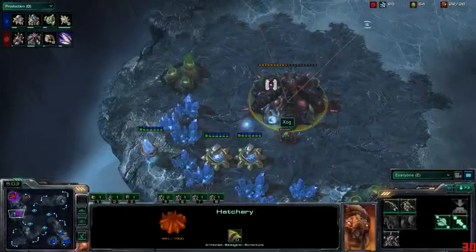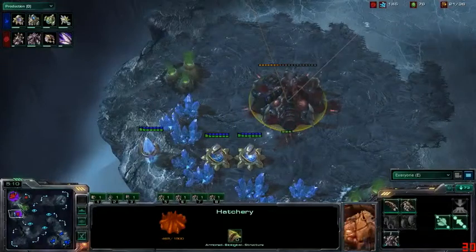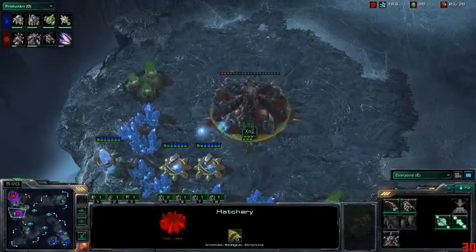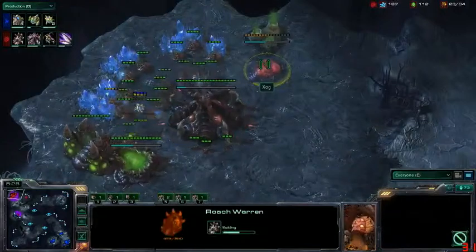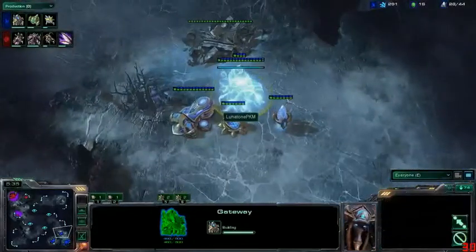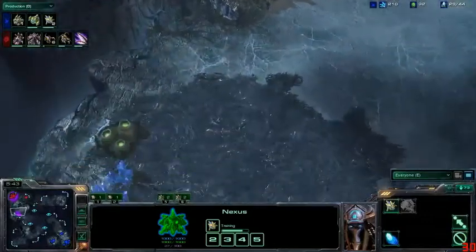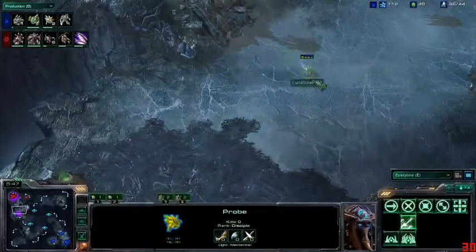Lunatone is going to be quite far ahead, although he did spend a fair amount of resources on the cannon rush. He killed 300 resources worth of hatchery and all that time to build the expansion, forcing Zog into the smaller mineral base. One of Zog's drones was actually picked off immediately at the natural. Zog is in a pretty bad position and really has to come back from this. He's putting up a roach warren, but Lunatone has already moved on, finishing up his gateway and going into a cybernetics core with a couple of gas geysers.